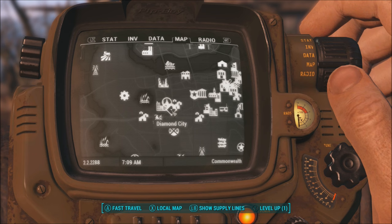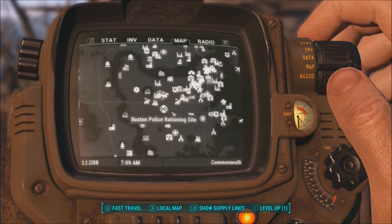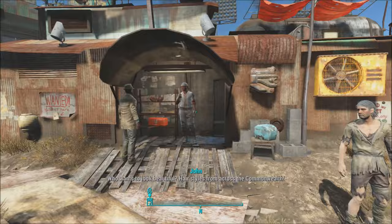Let's get right into it. First place we're going to is Diamond City, where you'll find the majority of people to get materials from. If you don't know where Diamond City is, it's just southeast of Vault 81. Once you get here to Diamond City, just head down to the market and take a left over to this area.